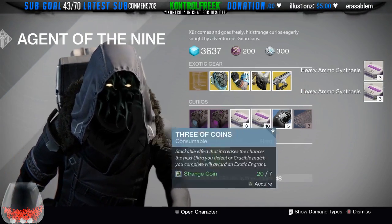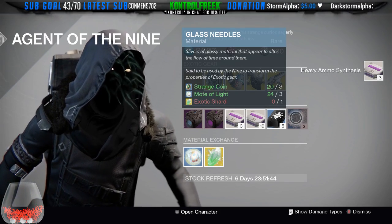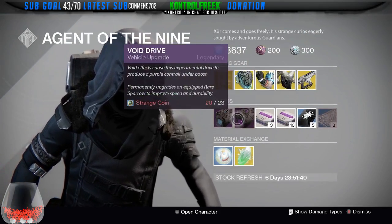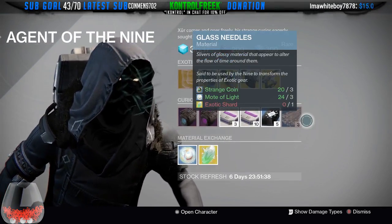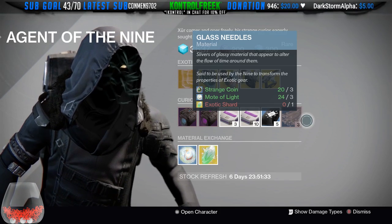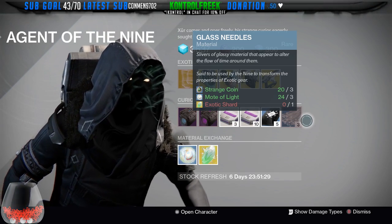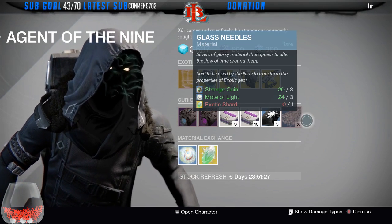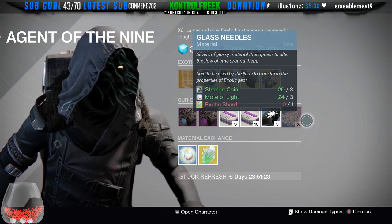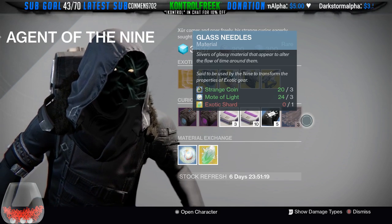Another thing I want to recommend is you guys buy your glass needles. You want to buy glass needles because this is gonna allow your gear to hit that tier 12 build. If you're trying to hit tier 12, you're gonna want to make sure you have that because it's gonna allow you to maximize whatever type of build you're trying to get — whether that's a 4-4-4, a 5-5-2, whatever build. You're gonna want to make sure each of your exotics coincides with the build you're trying to build.